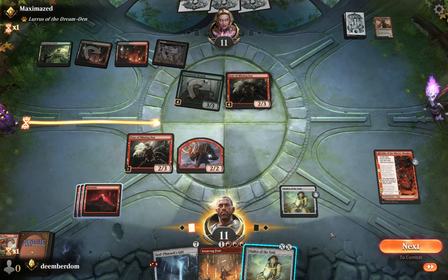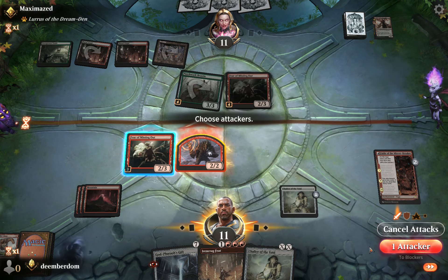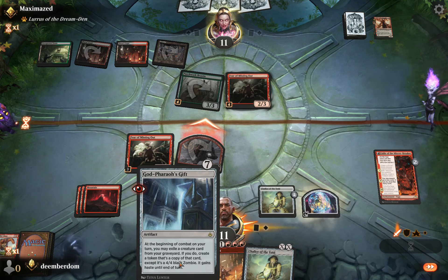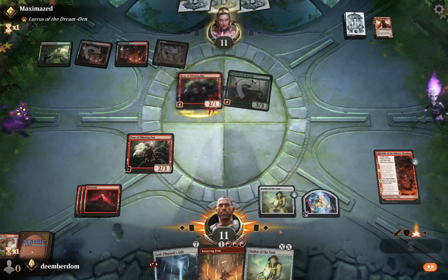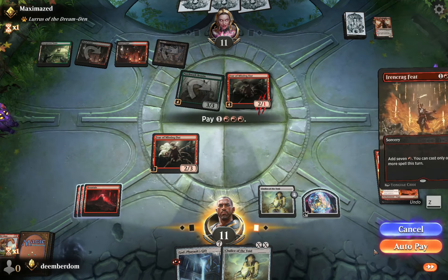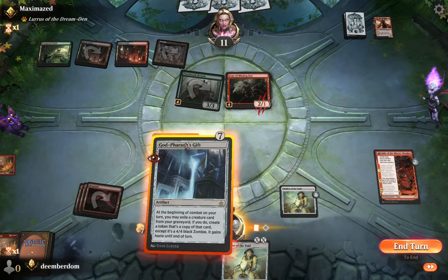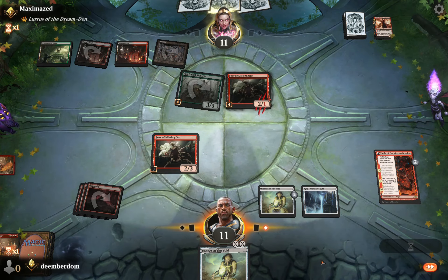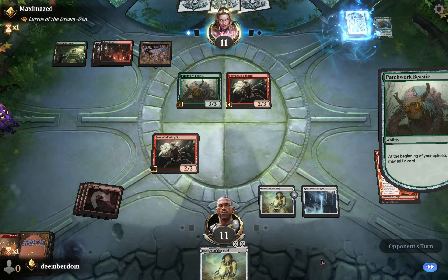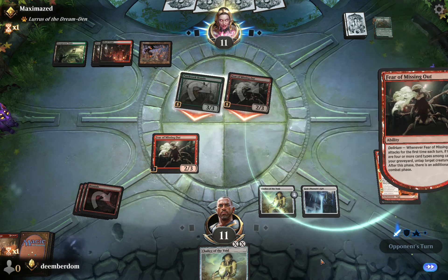The opponent is going to get a sort of extra combat phase attack with FOMO. I decided our best course of action is to suicide the Goblin Shaman token to get our fourth mana for Ironcrag Feet. Post-combat in my second main phase, God Pharaoh's Gift won't trigger this turn — it needs to be there before combat — but it will be in play for next turn. They can't cast Thoughtseize right now because of Chalice, so I decided just to get it in play.